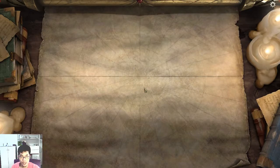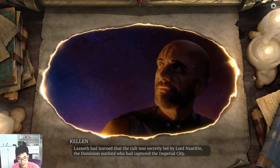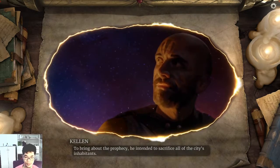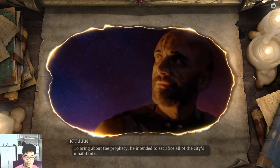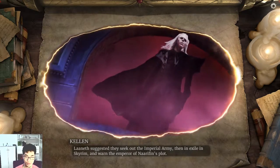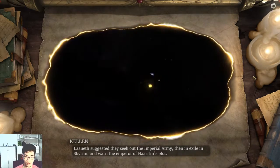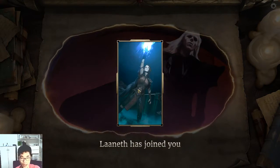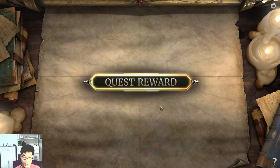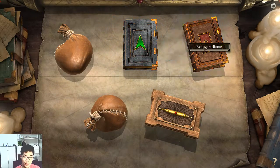I finished the quest. Laneth had learned that the cult was secretly led by Lord Narufin, the Dominion warlord that captured the Imperial city. To bring about the prophecy, he intended to sacrifice all of the city's inhabitants. Laneth suggested they seek out the Imperial army, then in exile in Skyrim, then warn the Emperor of Narufin's plot. I got a Laneth as a quest reward, level up reward, and game reward — so many rewards!